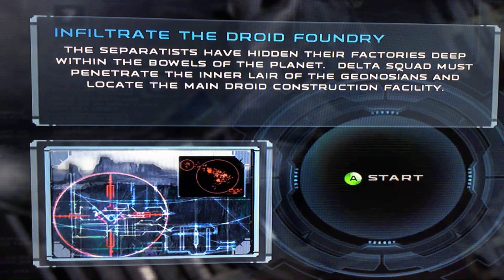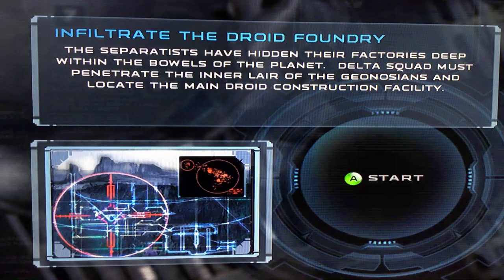As you can already see, our mission is to infiltrate the droid foundry. The separatists have hidden their factories deep within the bowels of the planet. Delta Squad must penetrate the inner layer of the Geonosians and locate the main droid construction facility. It was supposed to be taken care of by another squad of clones, but they failed.